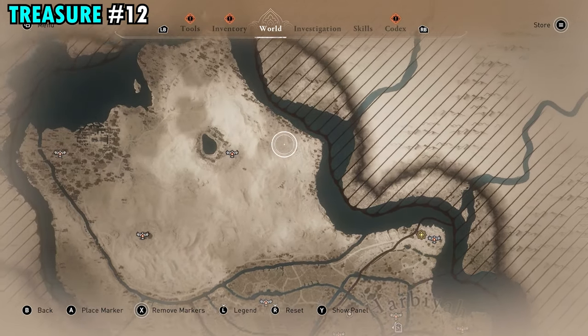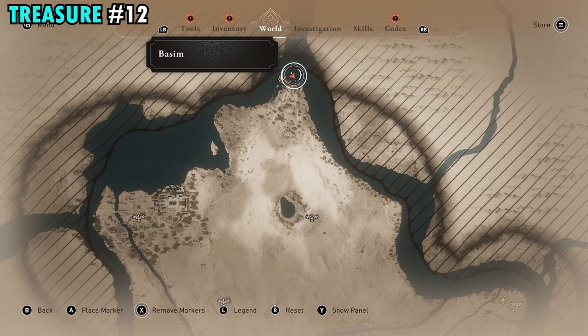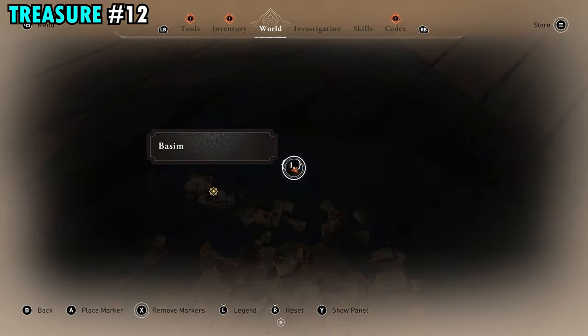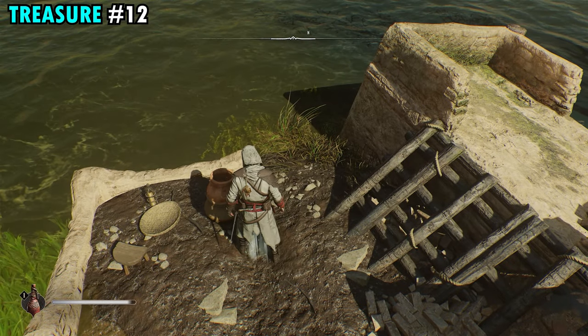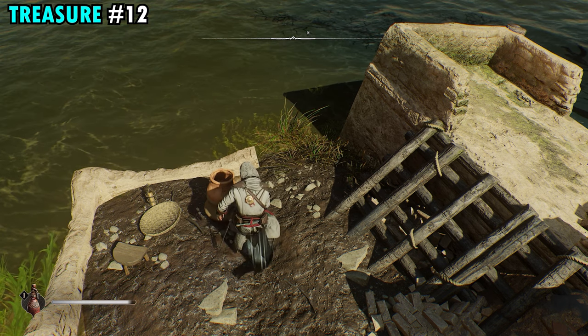The treasure for scroll 12 is going to be found on the northernmost point of the map. Come to this small little piece of rubble in the water all the way north. Once you make your way back here, you're going to find the treasure buried in the ground right here next to the pot. Pick that up out of the ground and get treasure number 12.